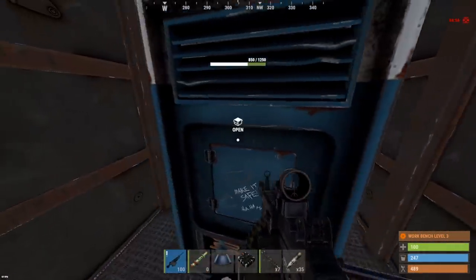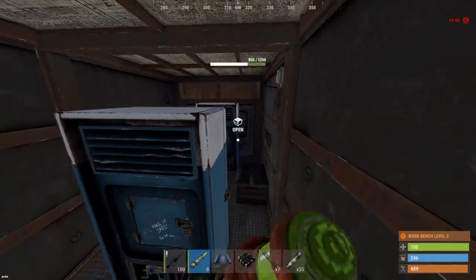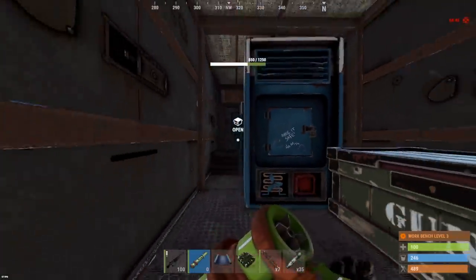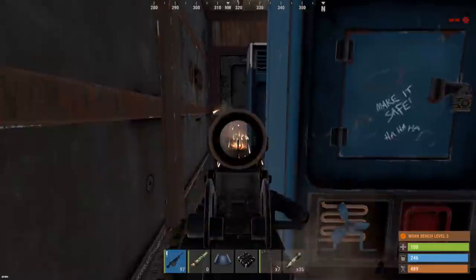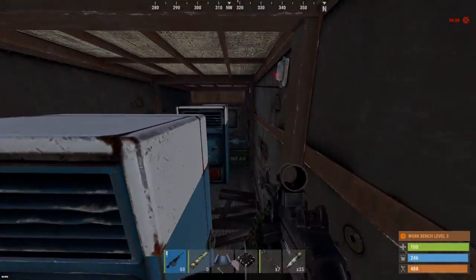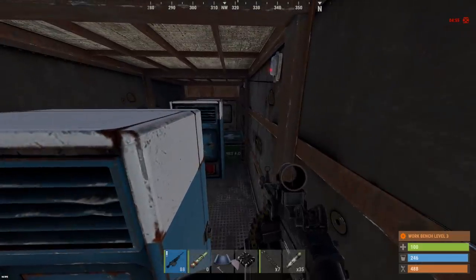We still can't get through — oh my god, this is like a 200 IQ base. Let's hit this door, I believe that's a sheet metal double door. Holy crap man, this base is insane. We do have to break the vending machines if we want to check any of those boxes.